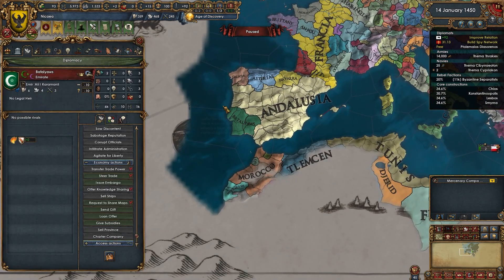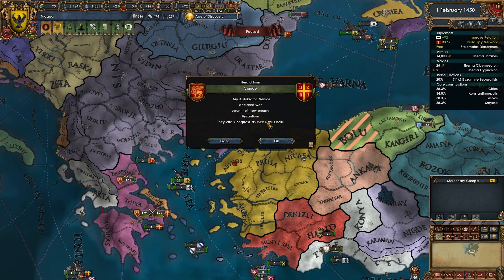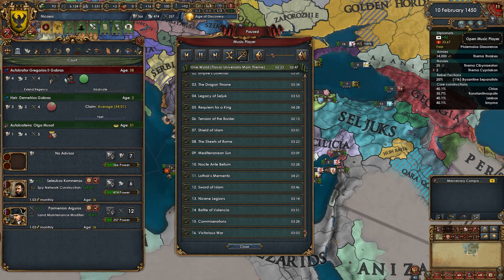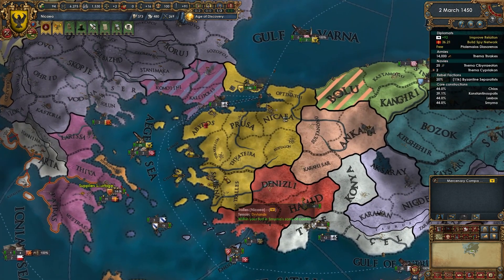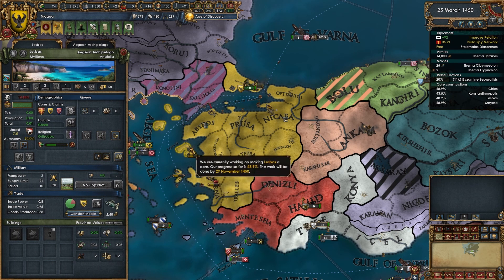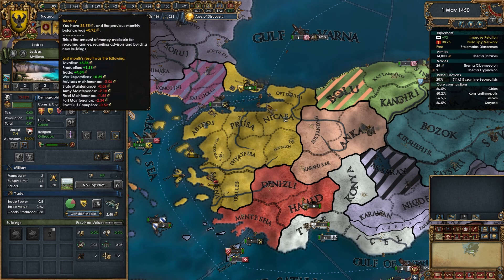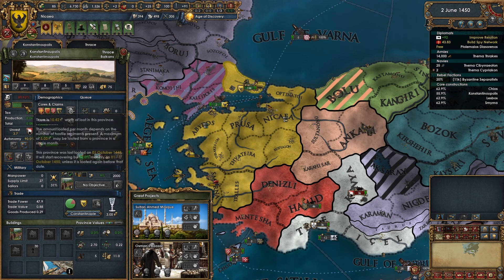Andalusia's got some breakaway states. Venice declared war on Byzantium — these poor guys don't stand a chance. What is this song? The universalist flavor theme is so good — absolutely gorgeous. I have to turn on this fort for a couple months — can't let Lesbos be devastated, we love our Lesbians around here! The devastation will come down over time.